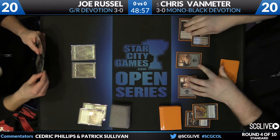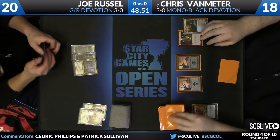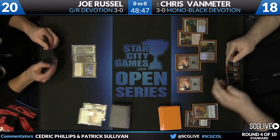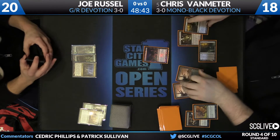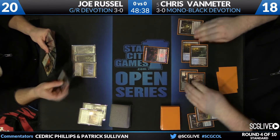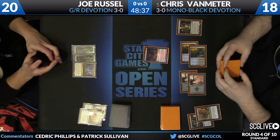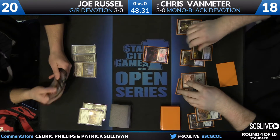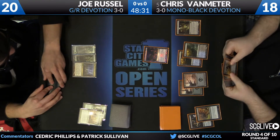The colored mana situation in the Red Green Devotion deck is not great. He has four copies of Sylvan Caryatid — that's critical for assembling red mana as well. But right now Joe is just unable to find red mana with a handful of Daumris. There is a Night Vale Spectre from Van Meter — that'll join the party. Russell still looking for that red mana, unable to find it. Burning Tree Emissary actually plays a role in helping to filter red mana. You normally think of that as just a way to play another free one, but in this particular deck it actually helps towards red mana more than anything.